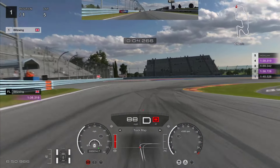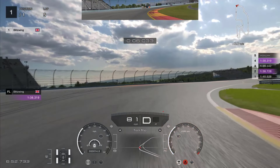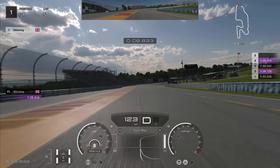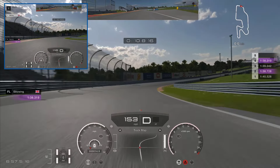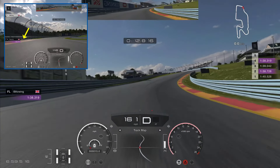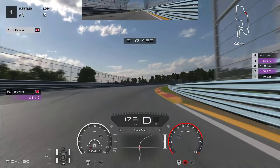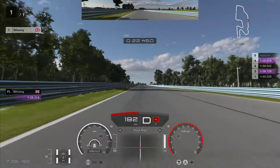Looking at Blitzwing's lap — braking at the right point, and the turn-in looks good. But we're not using the whole width of the track on the exit, so we could have been going about 5mph faster by staying further to the left. This has compromised the turn-in to the next corner by starting far to the right. We need to be as far to the left as possible to open up the corner and take as much speed through it. We're also fighting traction control slightly — having traction control off will give the car more grip.